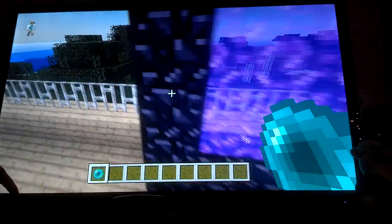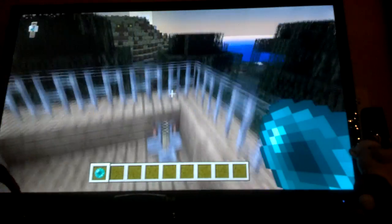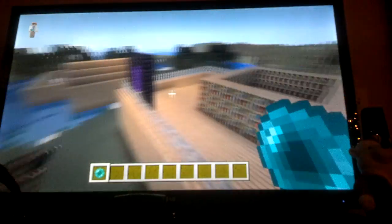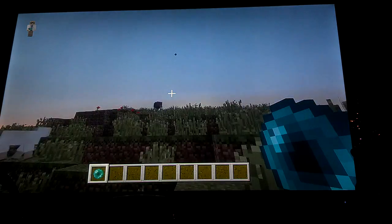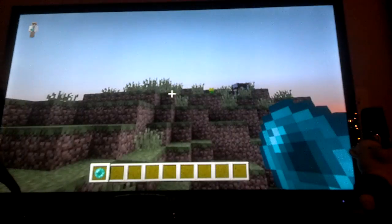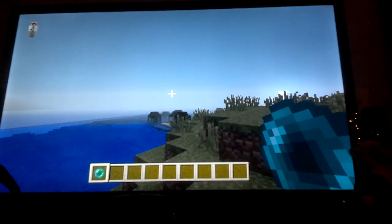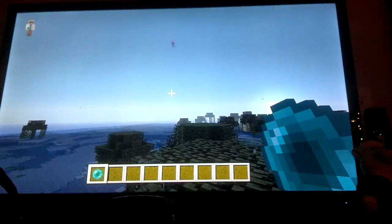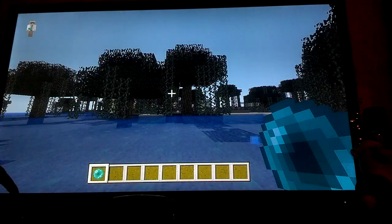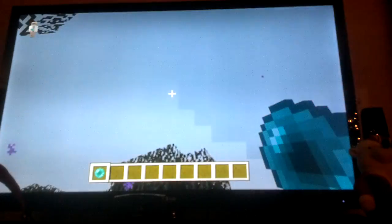Enderpearls used to be useless — you just used to be able to go like this. But now you can actually throw them. If you throw them, wherever you throw them you would just teleport there. You can't really throw them above water. My controller is broken so I like to use these because I can't fly-sprint since the thumb stick is messed up. It's just an easier way to get around.